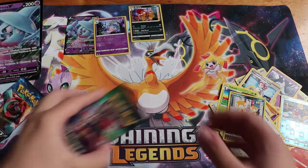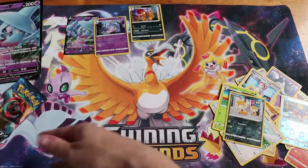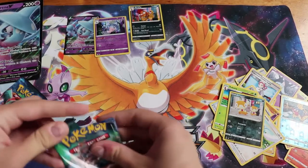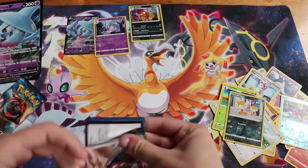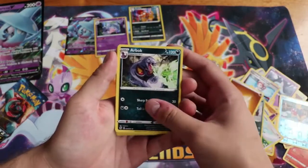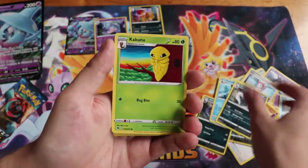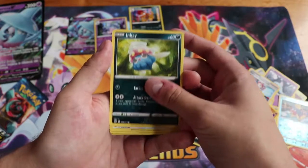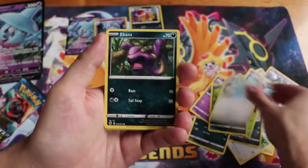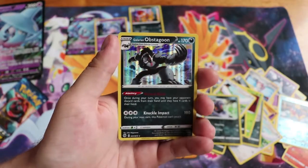We'll go with the Alcremie next because I like Drednaw actually and I'm not a big fan of Alcremie. 1, 2, 3, 4 — Fighting Energy, Arbok, Sharpedo, Malamar, Kakuna, Hatena, Inkay, Swablu, Ekans, our Reverse is the Arbok again, and on the end we have a Hollow Obstagoon.